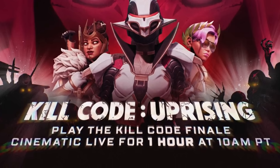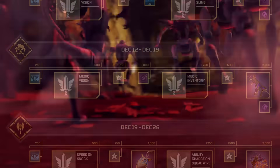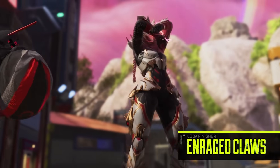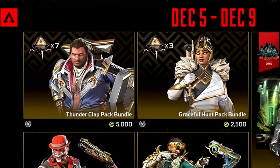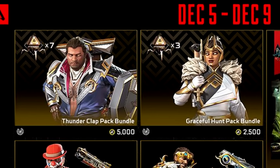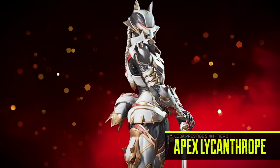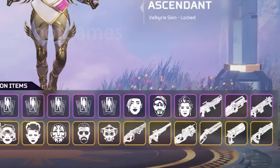This collection event really does have everything: cool skins, a whole new perk system, an amazing game mode, and a live in-game event. If you plan on getting the new Loba Prestige skin, do it as cheaply as possible. In the store, buy the Thunderclap pack bundle and the Graceful Hunt pack bundle — they give you the two legendary skins and 10 packs for only 7,500 Apex Coins, which is cheaper in the long run. Also, craft as many of the epic skins as you can before buying the rest.